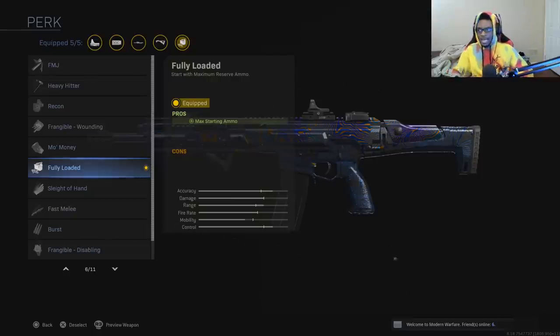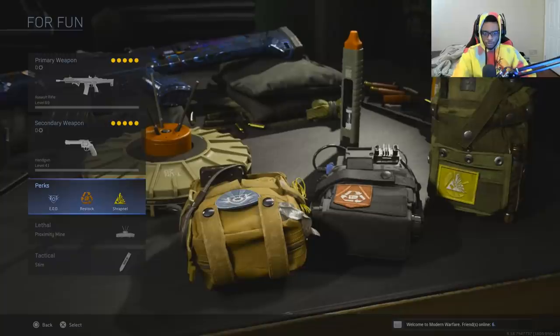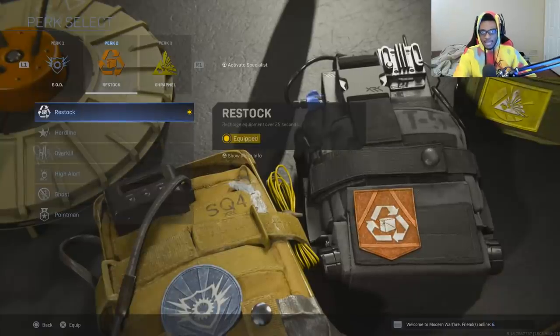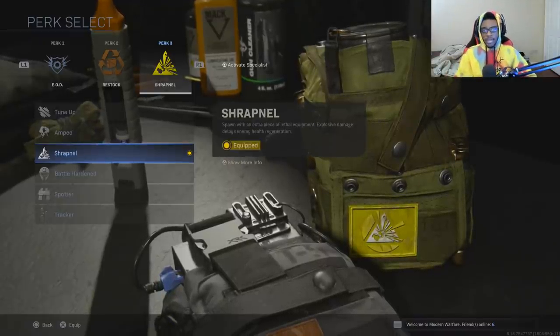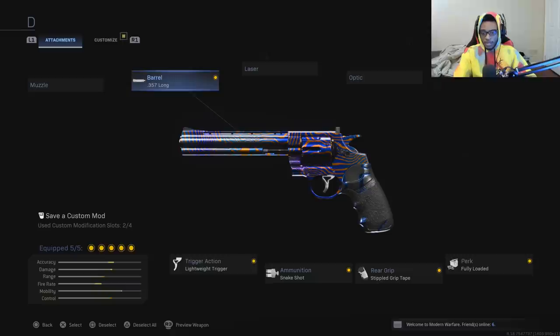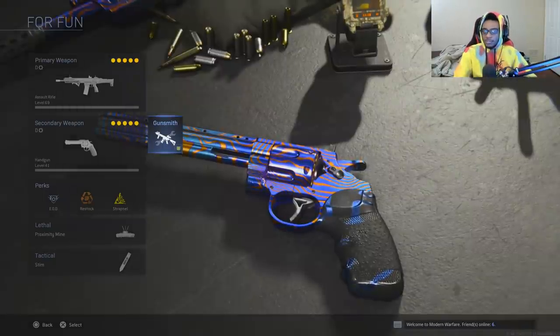This weapon is suited for range, so since I don't have to constantly go out and throw ammo boxes, I can sit back, relax, and pick enemies off. I also have a different perk loadout: EOD, Restock so I can resupply my Claymores and stem shot, and Shrapnel so I can lock down areas of the map more easily. For the secondary, I'm running the .357 Magnum with the long barrel, lightweight trigger, snake shot, stipple grip tape, and Fully Loaded.